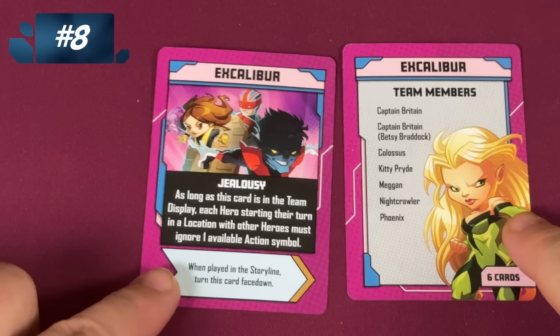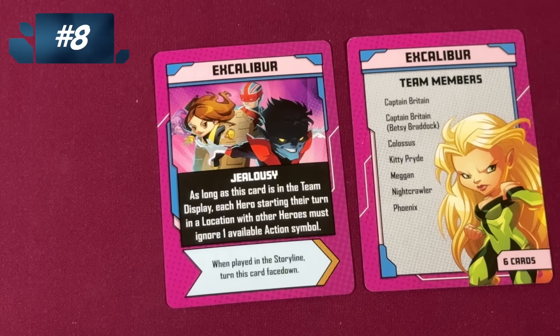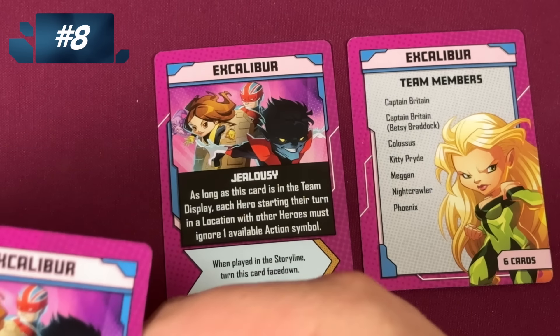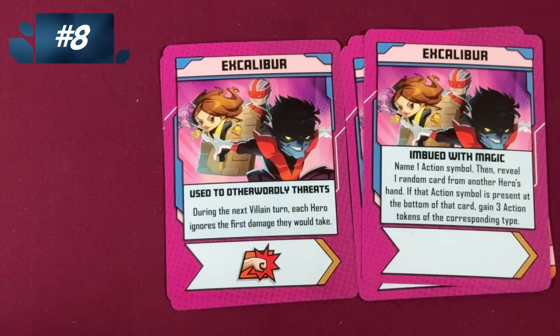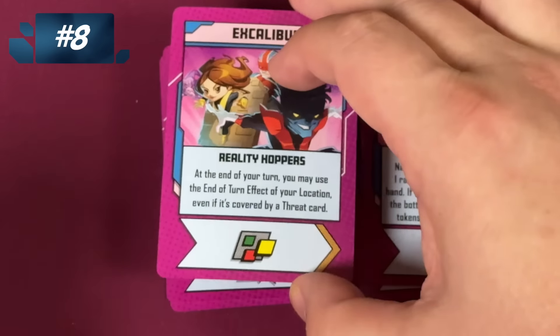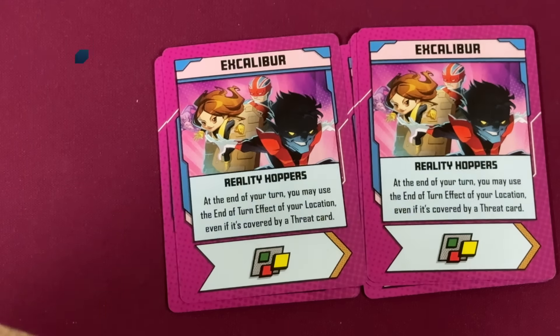Next we have Excalibur — I miss the Excalibur comics. Jealousy: as long as this card is face up, if you start your turn in a location with another hero, you ignore an action symbol. Don't love that. But what I do love are the cards: these let you ignore damage from the villains. Here, this one is so great — you can pick a random card from someone else's hand, name an action symbol, and if it's at the bottom of that card, you gain three of that type. You can definitely manipulate that to get three action tokens. But these reality hoppers, which are wilds, let you use an end of turn effect out of your location even if it's covered by a threat card. That's awesome.